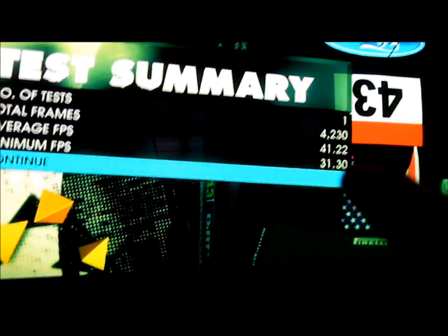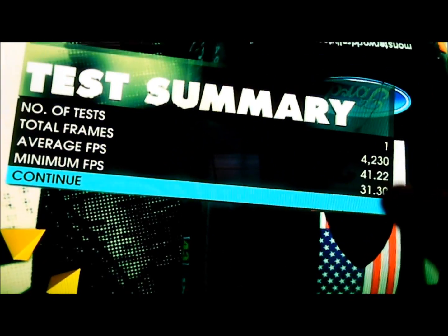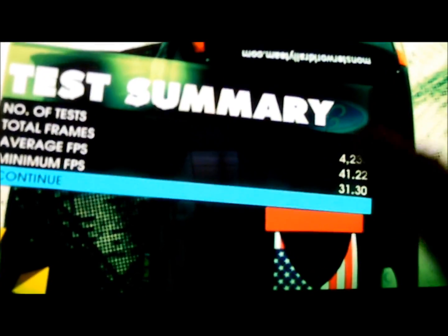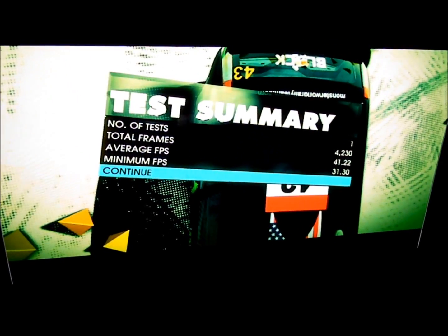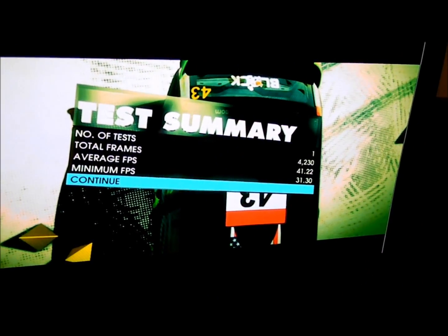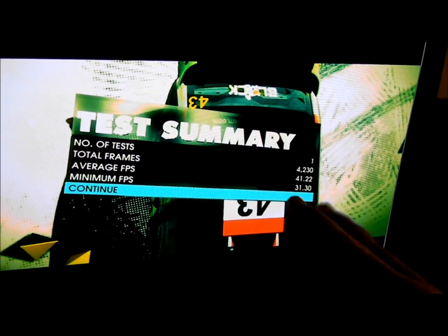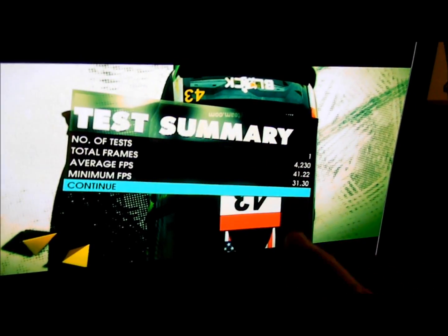Worst case scenario I've seen it at 44, so that was just a slight anomaly. But as you can see, perfectly playable frame rates, and this is running in dual graphics mode with the A8-3870K at stock frequency along with my Radeon HD 6450. If I disable dual graphics mode, this will drop to about 29 average and 26-23 minimum with just the APU alone.